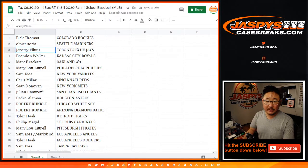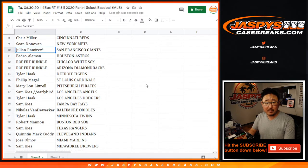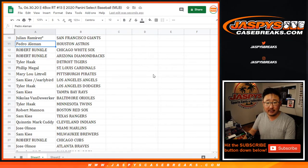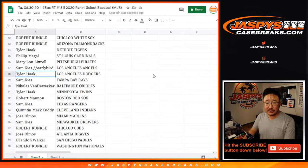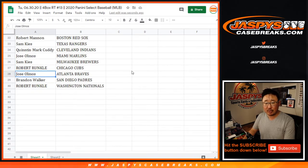Rick T with the Rockies, Oliver with the M's, Jeremy with the J's, Brandon with the Royals, Mark with the A's, Mary with the Phillies, Sam with the Yankees, Chris with the Reds, Sean with the Mets, Julian Ramirez with the Giants — last spot mojo, maybe a little extra magic there. Pedro with the Astros, Robert with the White Sox Diamondbacks, Tyler with the Tigers, Phillip with the Cardinals, Mary with the Pirates. Sam your early bird spot gets you the Angels. Tyler you got the Dodgers, Sam with the Rays, Nicholas with the Orioles, Tyler with the Twins, Robert with the Red Sox, Sam with the Rangers, Quinton and Mark you have the Indians, Jose with the Marlins, Sam with the Brewers, Robert with the Cubs, Jose with the Braves, Brandon with the Padres, and Robert with the Nationals.